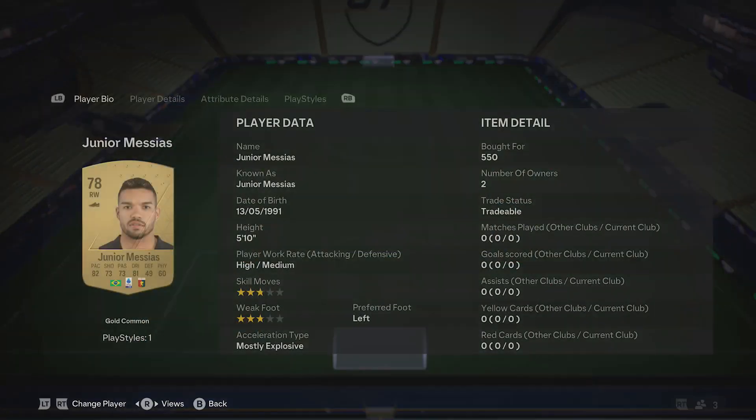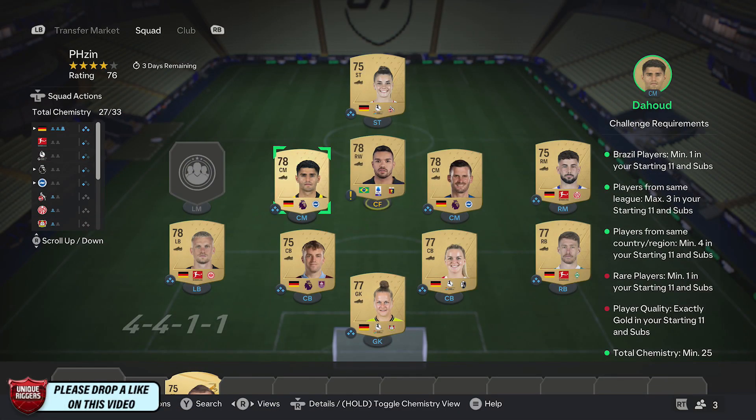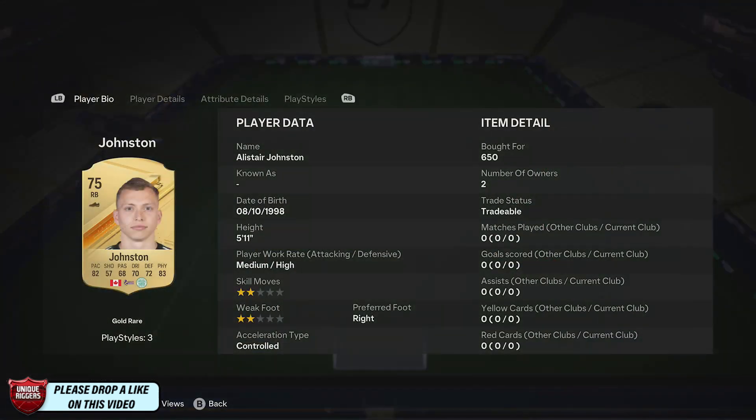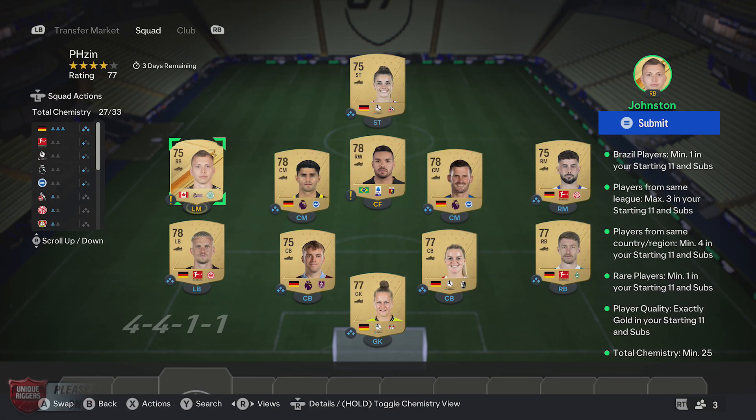Once you've done that, just pick up any gold player from Brazil — this one is 550 coins. Then for the final position, pick up any gold rare player; mine is 650 coins, and that completes it.